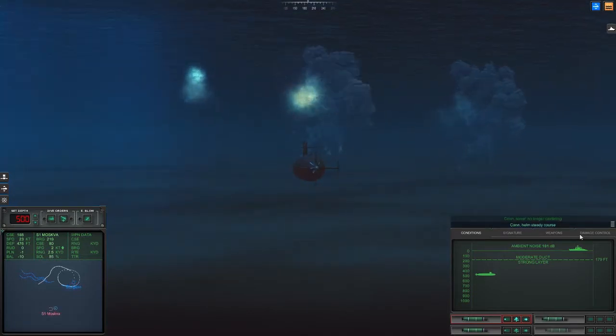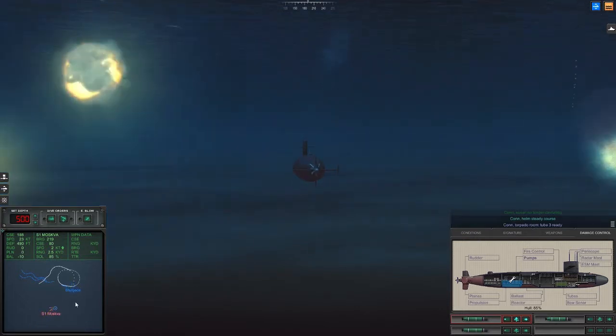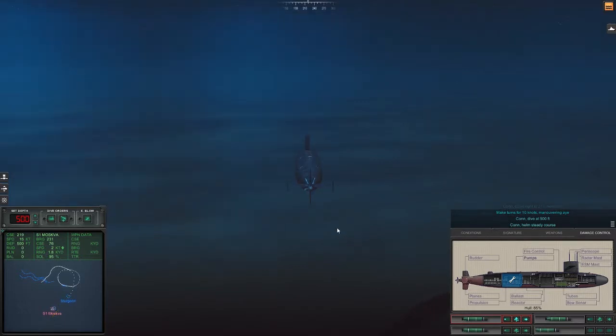Con helm, steady course. And we're taking on water. Come right to 219, helm I. Make turns for 10 knots, maneuvering I. Alright, we're going to start sinking here if I'm not careful.